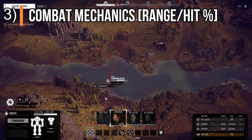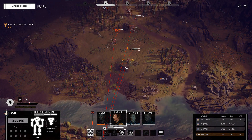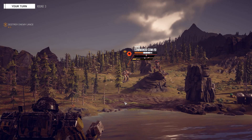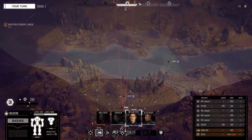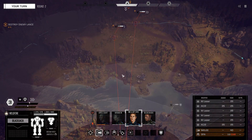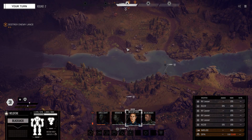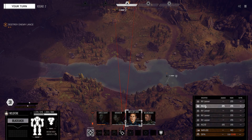My next tip is a basic understanding of combat mechanics such as range and hit percent. In the bottom right you'll see not only each of your weapons but the percentage that your weapon will hit an individual target. That percentage is based on not only the distance from you to that target, the range of your weapon, but also your point of view and if there are any obstructions blocking your way. You can also check the range of your weapons by hovering over each weapon and right-clicking, and it will give you a little bit of information along with the range.